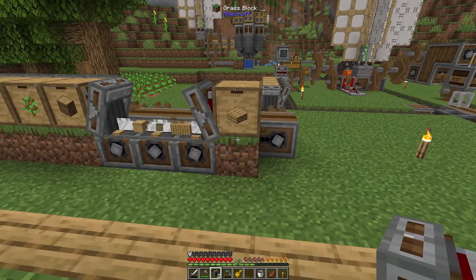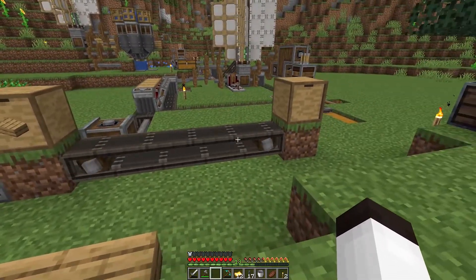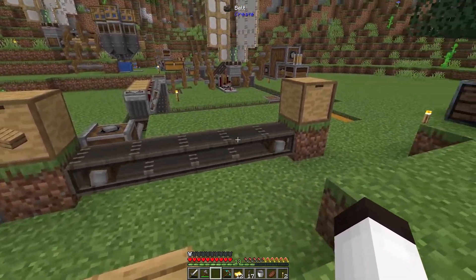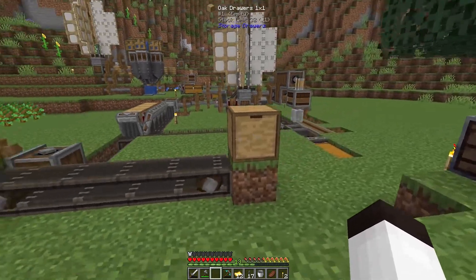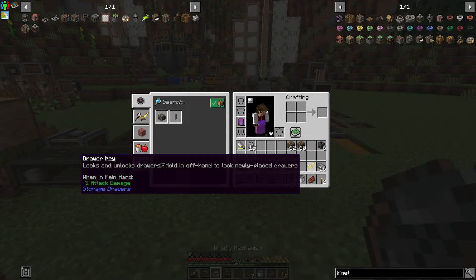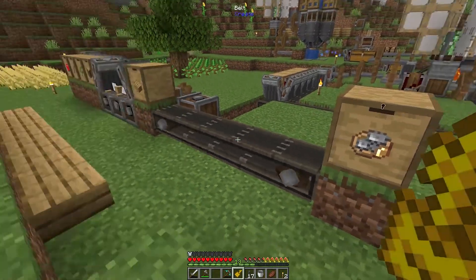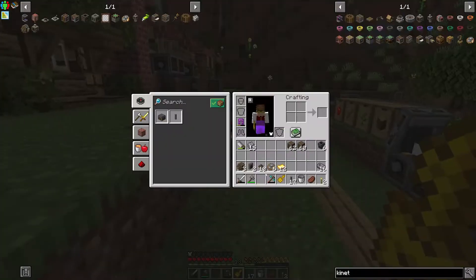Let me think about how I want to do this. Continuing on from the slabs, I've got a belt that is five blocks wide. The middle three are going to be where the deployers are, and then the output will be the kinetic mechanisms. I'm going to lock that kinetic mechanism into the output drawer right now — put one in there and that's fine. Now we have to make some deployers.